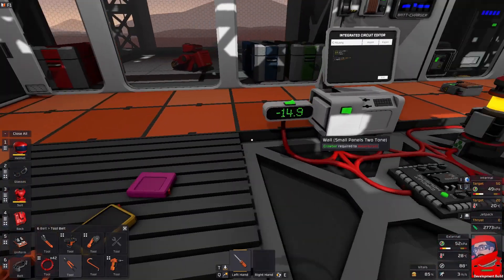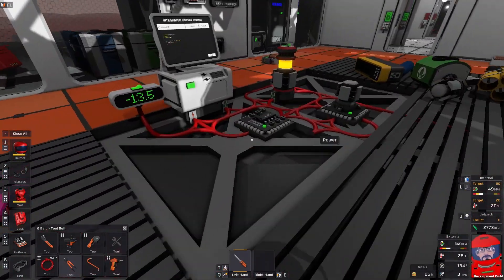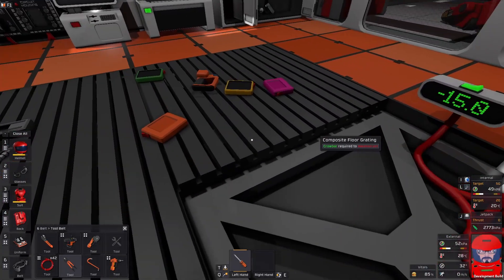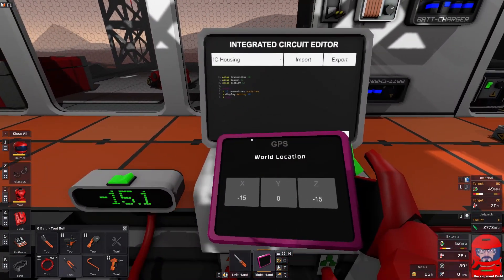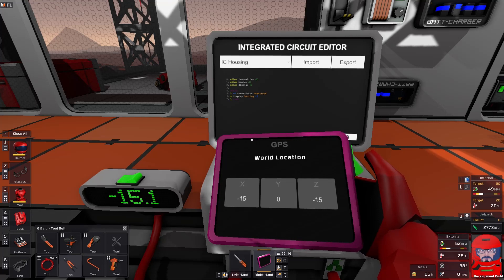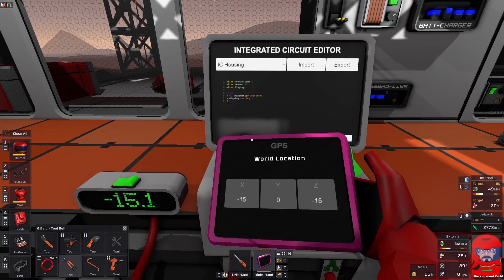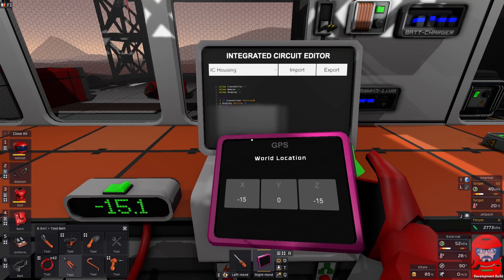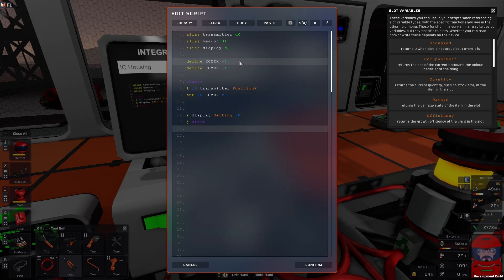So that's a position from an absolute zero position. We want to know our position from right here. For this, we'll use a GPS tablet — the pink one. So if we stand right here in front of our computer, we can see that our X and Z positions are both minus 15. So if we put them into the code and get the code to figure out how far away we are from those positions and display that as a reading.